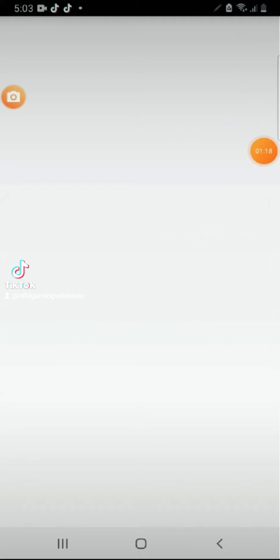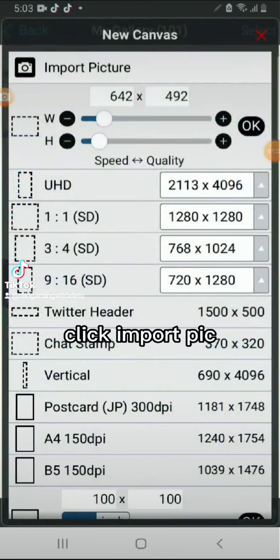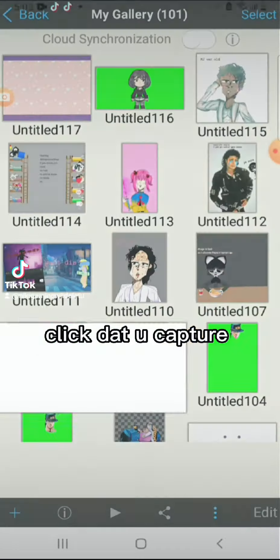Go to ibis Paint. Click the plus, click import, and pick the screenshot that you captured.